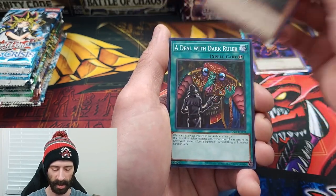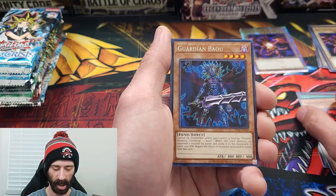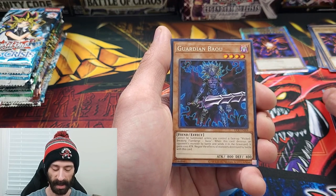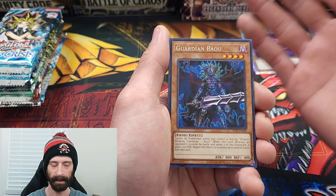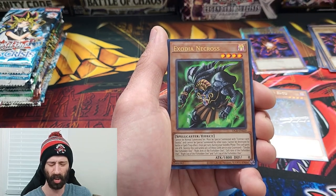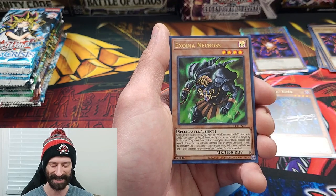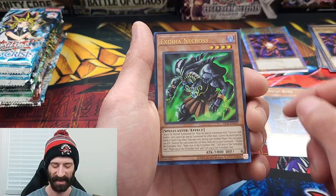Arsenal Summoner, A Deal with a Dark Ruler, Pandemonium Watchbearer — there's our rare, Guardian Bao. Jesus, that looks sick. I wish that was in a higher rarity printing. Into the next one — is it a foil? Let's go! First pack luck, and we get the chase card of Exodian Necros! How about that? If you don't like that, you don't like Yu-Gi-Oh!